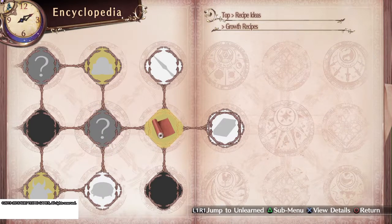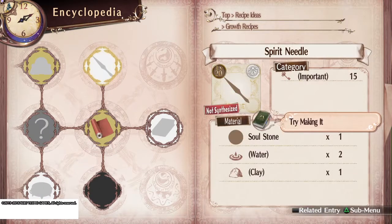I want to touch on really quick Edelcloth and Spirit Needle. I'm not making videos for those two because they are storyline related. They have to do with making Plakta's doll body. That will come along just as you play the game. Same with Alchemic Clay — those are all storyline related and will come up just as you naturally play the game.